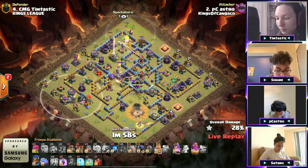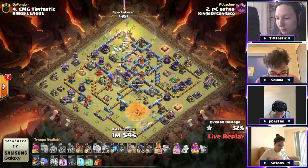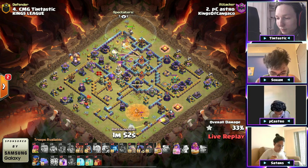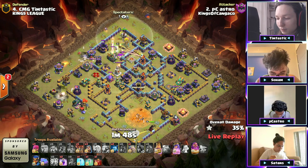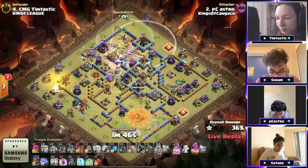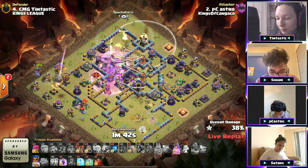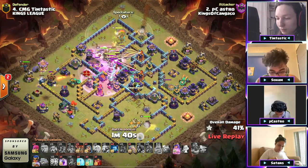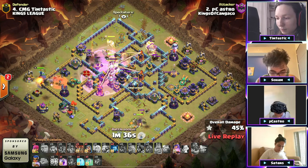Another golem to the far left side. King can burn his ability with warden eternal tome — not doing it just yet. Headhunters clearing the defensive king. He's sending a battle drill to move its way in towards the multi. Pops the warden ability perfectly to protect the barbarians of this king. Out come super minions from the CC — no poison spell, so he's going to have to hope the electro titans do their work. The royal champion comes to the left.